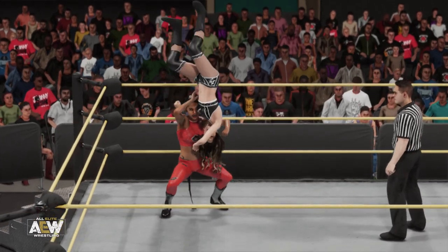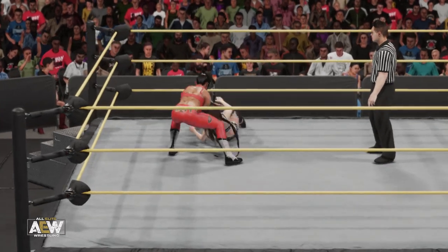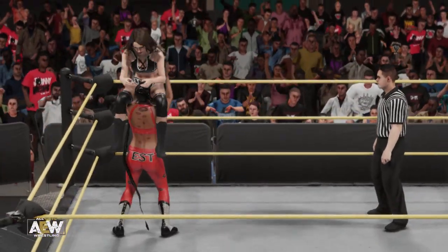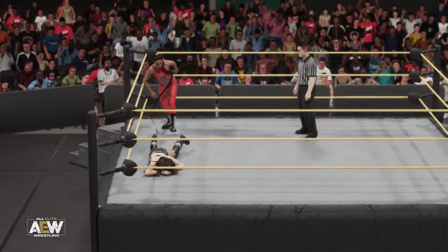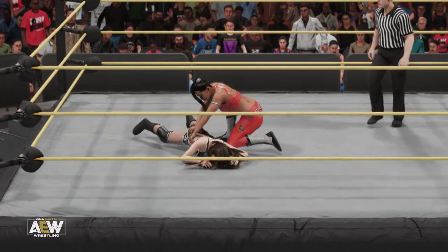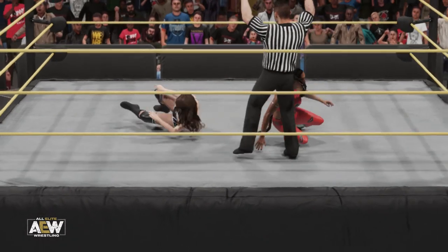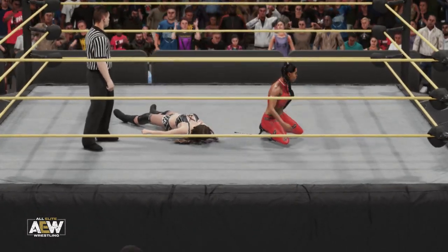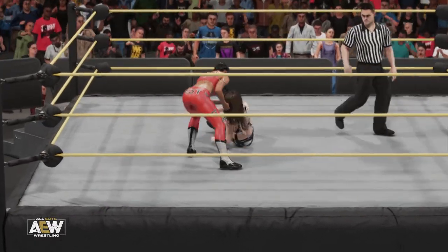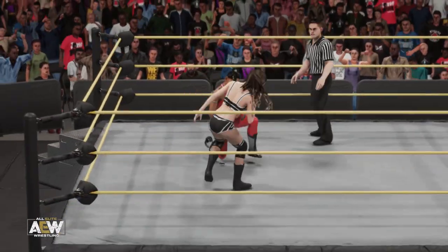I've seen some unique offenses over the years, but perhaps the most unique thing I've ever seen is when Bianca rips her opponents with her own hair. I have never seen anything like it. Bianca Belair — big move coming. You've got to believe this one's over — that's what makes her so dangerous. Bianca Belair may have just ended this. To your point about Bianca's hair, I do think it's long enough that an opponent could likely use it as a weapon as well. Grabbing an opponent's hair can lead to disqualification. Everybody knows the best way to stop Bianca from using her hair is to cut it off — a la Brutus the Barber Beefcake.